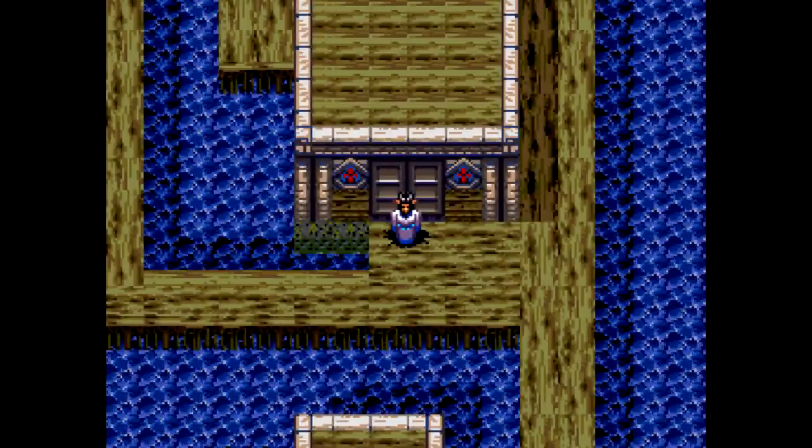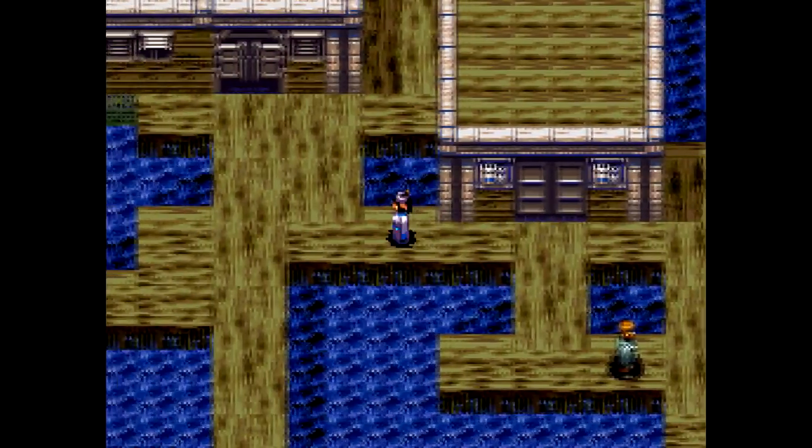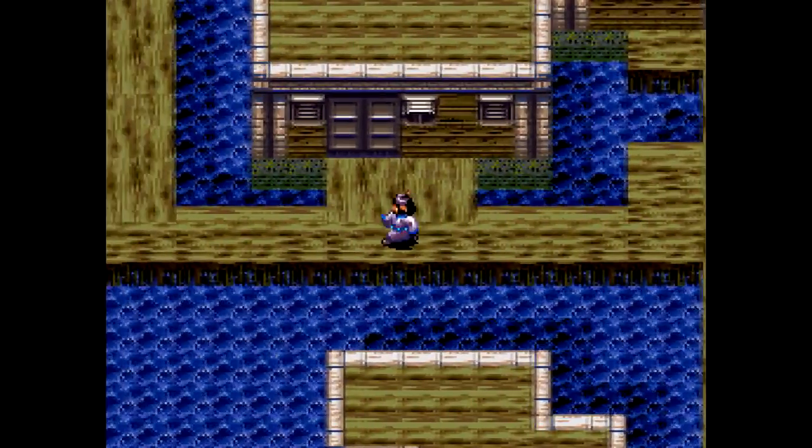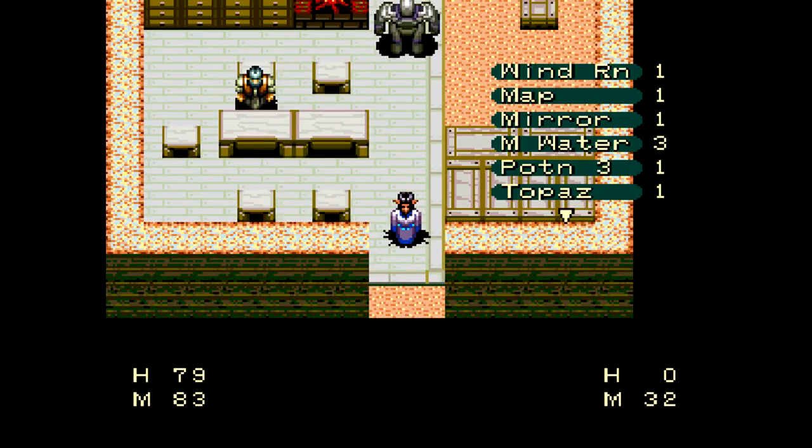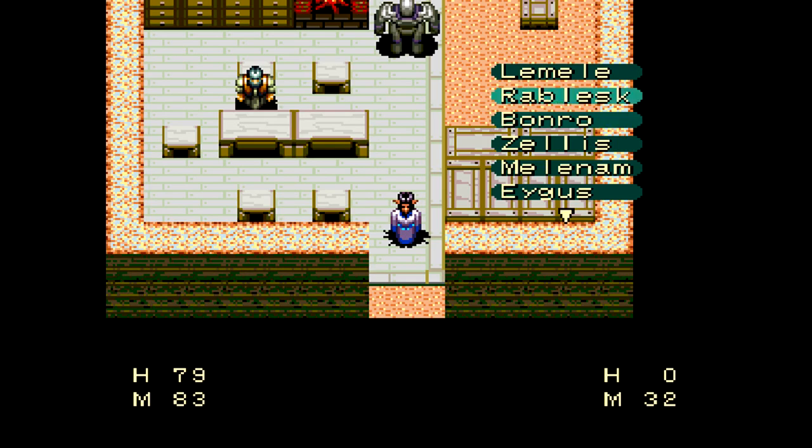Nothing at the house of healing. There's a tavern to the left here. Sometimes an apprentice can be hanging around outside the tavern, or they could be inside the house by the tavern. We knew Lux was going to be around somewhere — so at least we know that. Let's go to Igas, then.